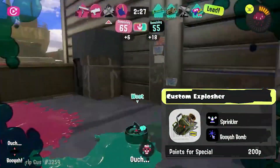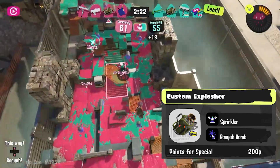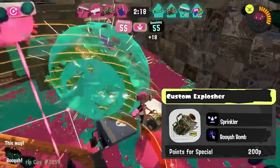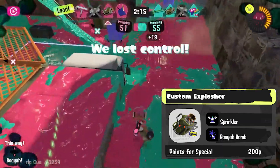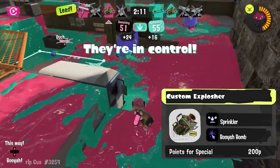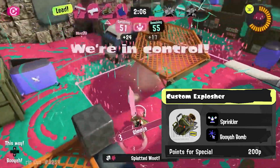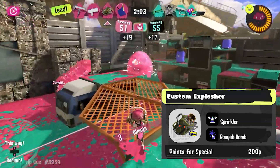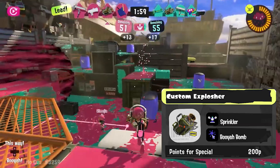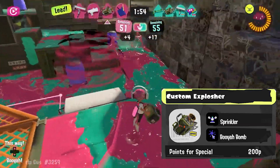For the Custom X-Splosher, I will give it Sprinkler and Booyah Bomb. Sprinkler works fairly well for this weapon — X-Splosher paints really well, but when it's being rushed down it's not the best at escaping. Sprinkler gives it a quick tool where you can place it in a location and use it to escape, and it's also a good way to help farm your special. Booyah Bomb is just going to be a better special than Ink Rain in terms of displacement — it not only displaces the enemy but provides an additional special meter to those who Booyah back to create the Booyah Bomb.